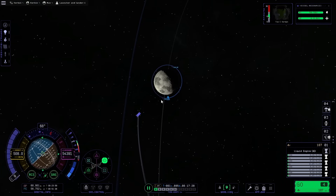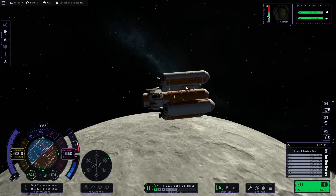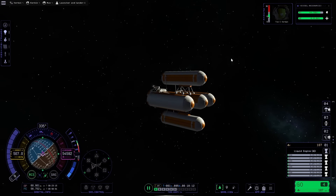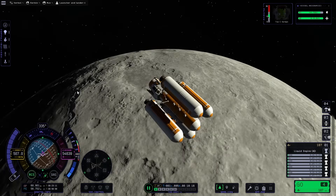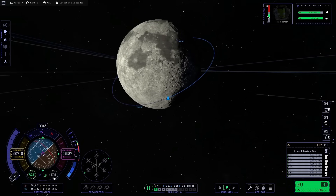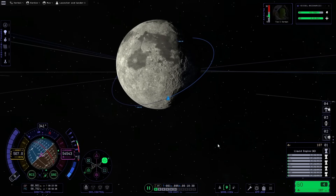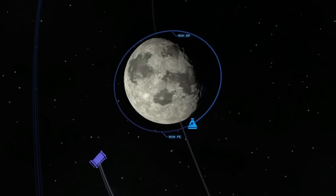Tim made a very quick exit from the moon, but now he's in a position we can actually save him, because I wasn't sure about landing another thing on the moon if I can't even leave it. We could probably stabilize this orbit a bit more, or just push the apoapsis even further away from the moon so that the next vessel has more room to work with.